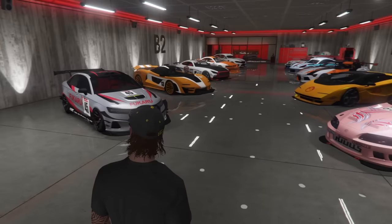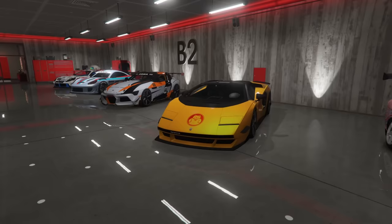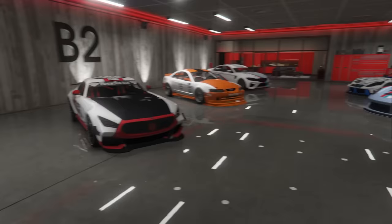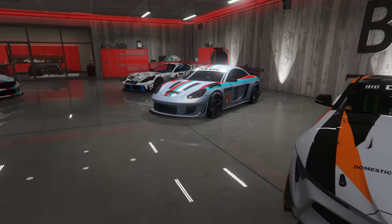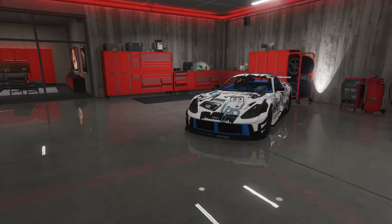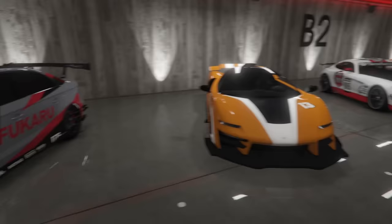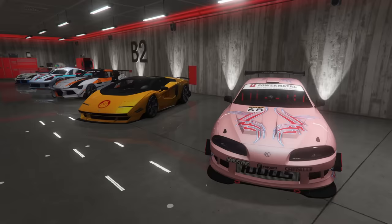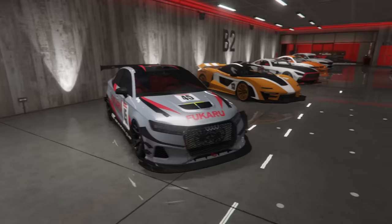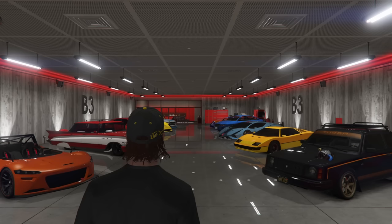In here is my race car themed garage — all my race cars. We have a Karen Previon, an Obeyed Tailgater S, my Progen Emerus — my favorite Emerus I've ever made. A Torero XO, a Dinka Jester RR, a Benefactor Schlagen GT with a livery I love. A Fister Growler, a Dominator ASP, an Ubermacht Cypher which looks phenomenal, and of course another Grotti Itali GTO — I think that's three we've seen so far. These are all cars I use to race or that are race car themed. My favorite in here might be the Schlagen, the Cypher, or the Emerus. My car that's won me the most races is definitely the Itali GTO, 100%.